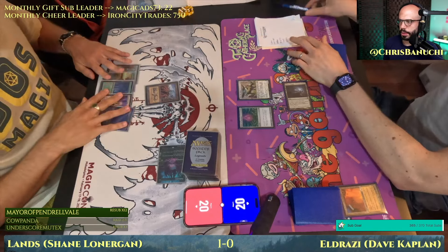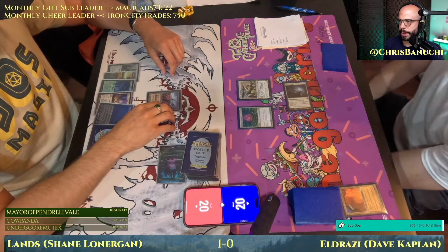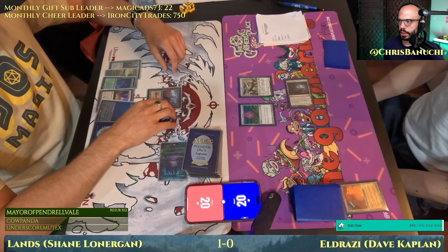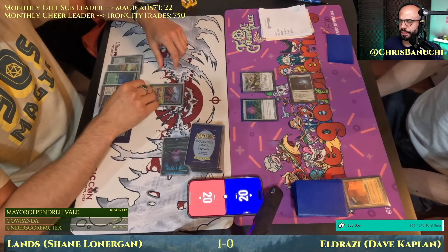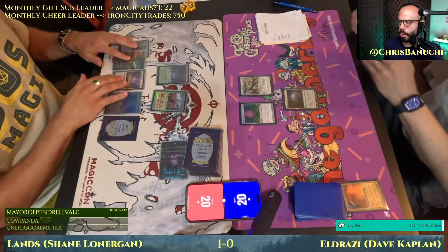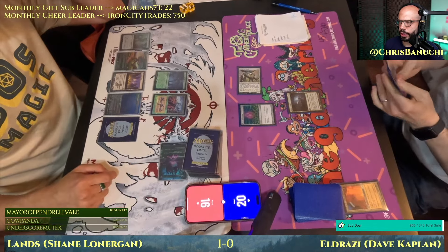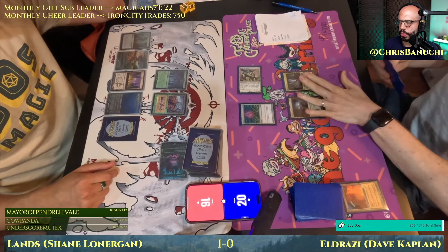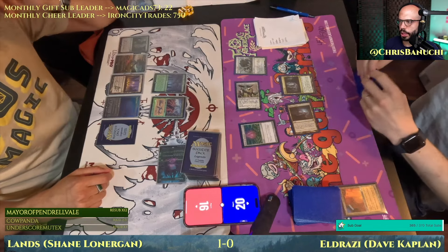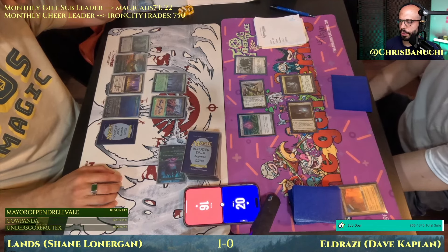That's a pretty good start to game two for Dave. There are some draws Shane could have that will be scary — another copy of Exploration possibly. Wasteland firing on Eldrazi Temple is a play available but I'm not sure it's the right one. Life from the Loam will cost one more. Play Boseiju and pass — keep the tutor, keep the Rest in Peace. Crop Rotation could get fired off. Cavern of Souls naming Eldrazi. Draw the Mimic, pass the turn.